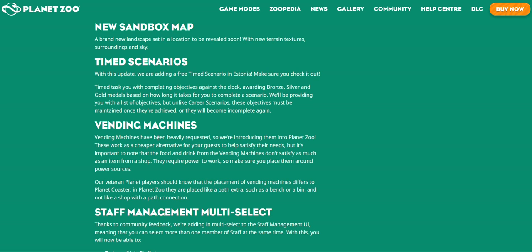Vending machines! These are really good — we have these in Planet Coaster, which is basically Planet Zoo but instead of a zoo it's just a theme park. Vending machines have been heavily requested so we're introducing them to Planet Zoo! They are a cheap alternative for guests to help satisfy their needs, but food and drink from vending machines don't satisfy as much as an item from a shop. They require power to work, so make sure you place them around power sources.